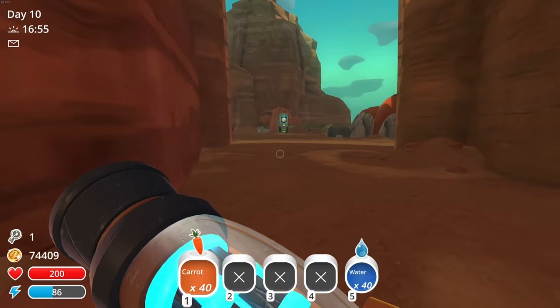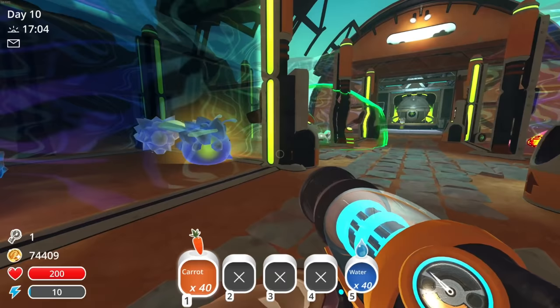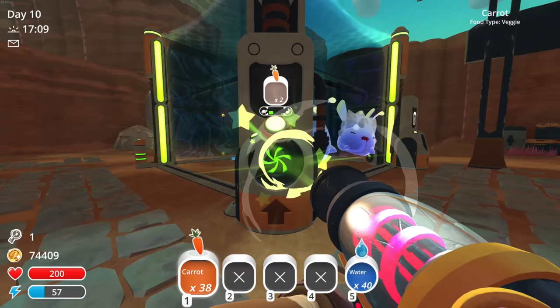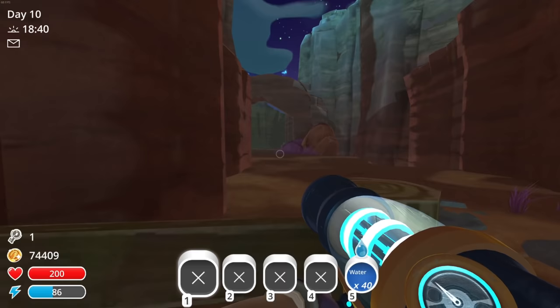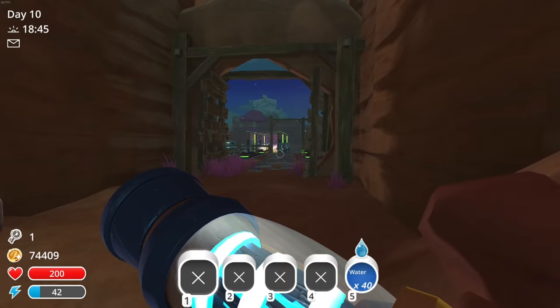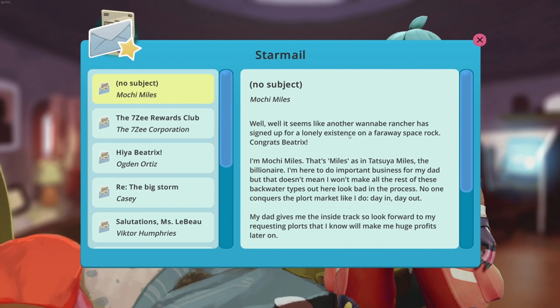Let me go throw some carrots in the feeders to get things going. We'll put it on slow mode and start off with a little bit in all of them. Those guys are fed up. It's about nighttime and we got a message from Mokey Miles. Let's see what the message says — it seems like another wannabe rancher has signed up. She's asking us to bring some ports.